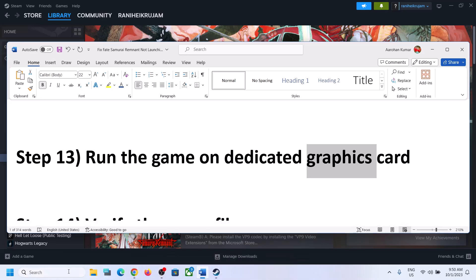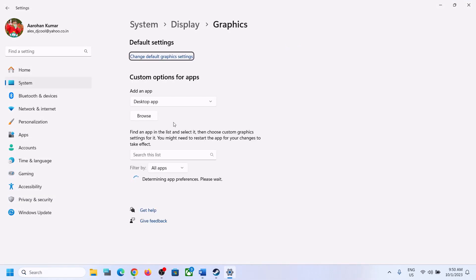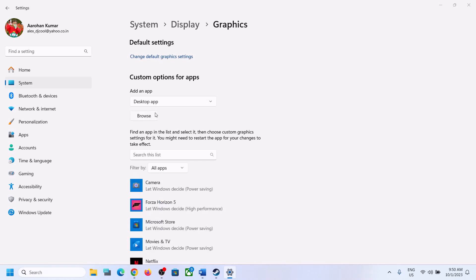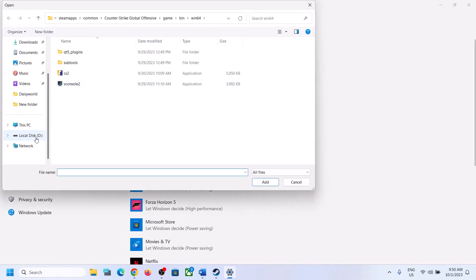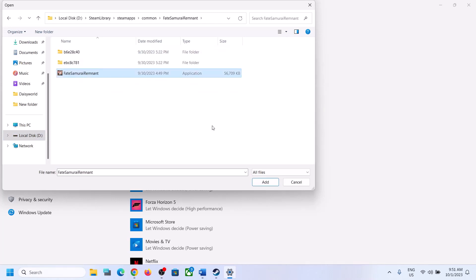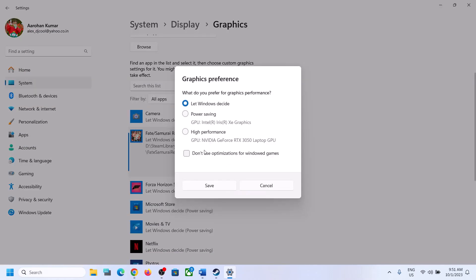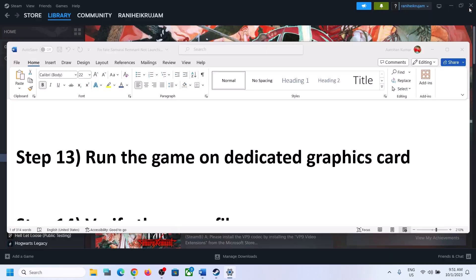The next step is to run the game on the dedicated graphics card. Type 'graphic settings' in the Windows search box and click on Graphic Settings. Click on Browse, go to the game installation folder and open the game folder. Select the game EXE file and click Add. Once the game is added, click on Options, select High Performance, and click Save. Now launch the game.